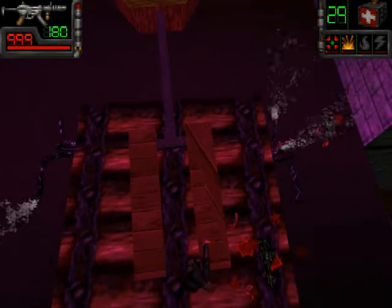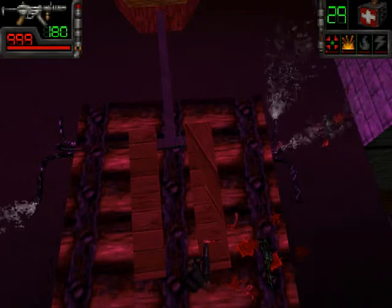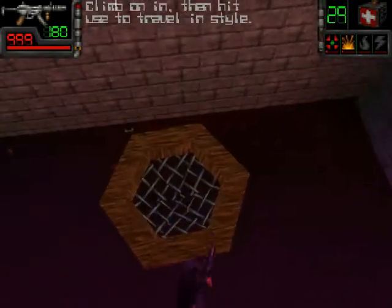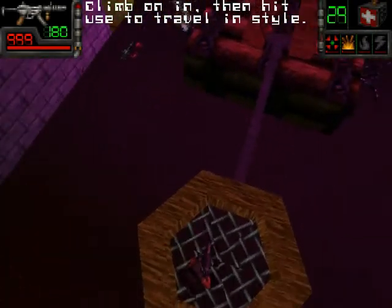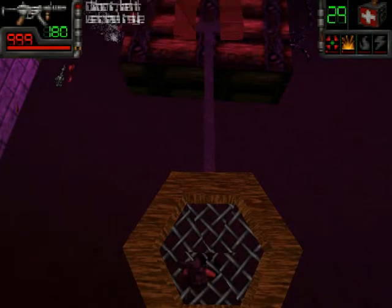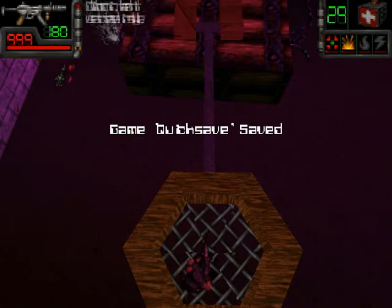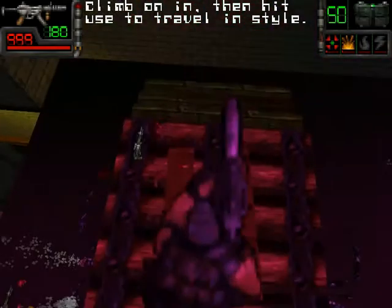I also found something out. There was a medkit, and from one of the previous videos I got confused because there was a medkit lying there sometimes and not other times. The reason it only appears sometimes is because it despawns. Another thing I thought I had figured out is that you could reduce falling damage by pressing the jump key before you land, but this only worked one time — apparently I just got lucky.